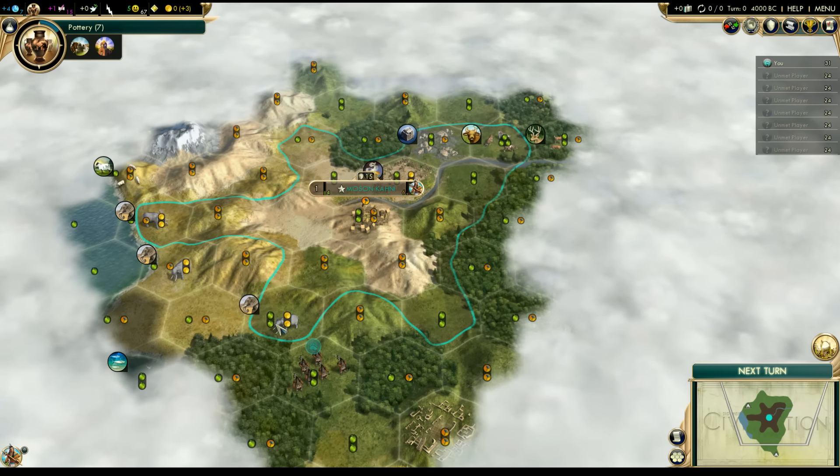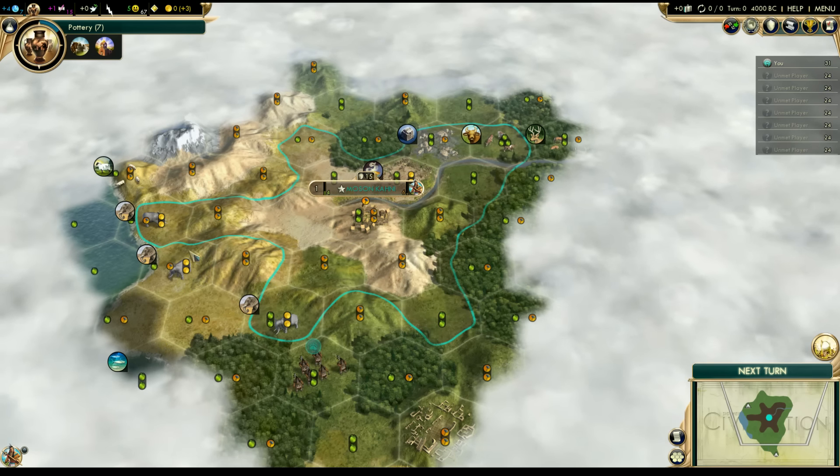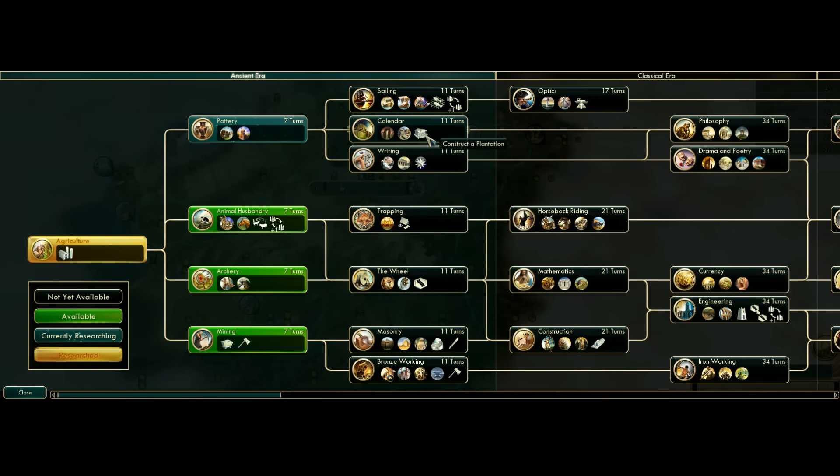Right off the bat I like to look at what luxuries I've got and make some decisions based on that. Here I have incense as well as ivory. For the incense I need plantations, which requires Calendar, and for the ivory I need Trapping, which is the camp improvement. I'll want to rush toward those two techs to get the luxuries online. As soon as you get those online your happiness goes up, you get golden ages faster, and it gives you extra happiness to allow you to settle earlier. So right off the bat I'd be going toward Calendar and Trapping, and my first choice would probably be Pottery.